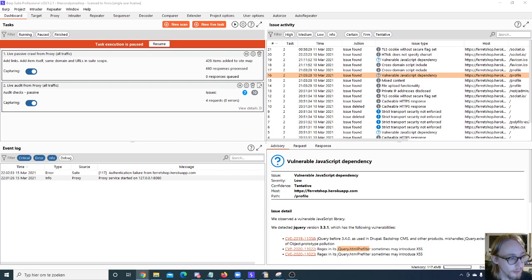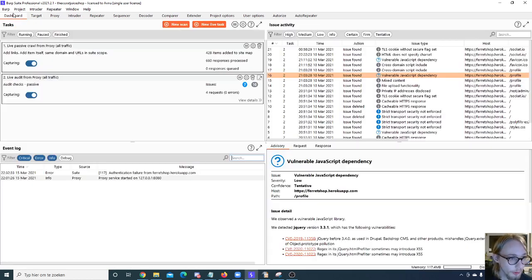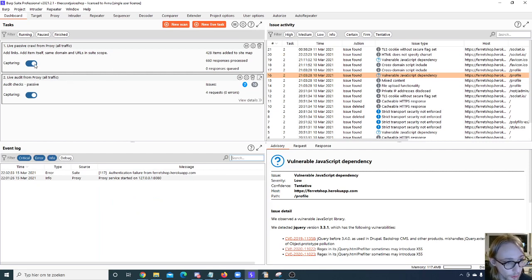On to the Burp Suite Dashboard — this has a lot of useful functions. You'll notice that task execution might be paused. If you have Burp Suite Pro and these tasks are running, it will always do that if that option is enabled. I'm going to resume my scanning tasks. If you don't see your site map filling up, it's because your tasks are not capturing — they might be paused or off. There are a lot of things to check there.